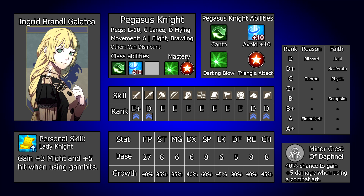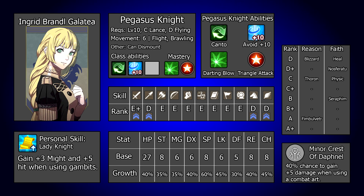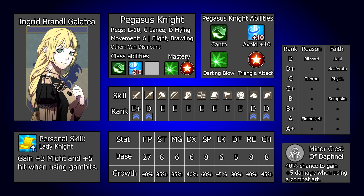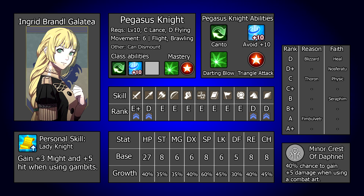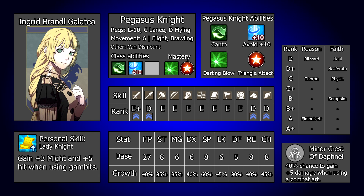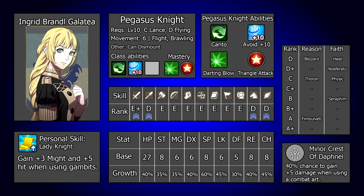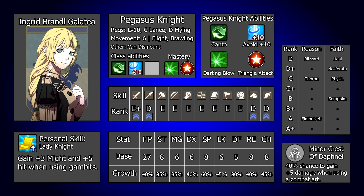Regardless of whether you are using Ingrid in or out of house, it doesn't have a massive amount of impact on what you want to do with her, just how effective she is at it. You have a couple of options with what you can do with Ingrid. Let's start with her mainline builds. Because of her lack of combat arts and relevant abilities, she normally ends up being a light version of other units' roles. The main applications are as an enemy phase dodge tank, or a player phase unit taking advantage of her speed and Battalion Desperation. It's important to note you aren't making an all or nothing decision but more so choosing a specification. Pegasus Knight is a really solid choice for Ingrid's first intermediate class — it is a very strong immediate option thanks to its 6 move, flight, and Canto access.